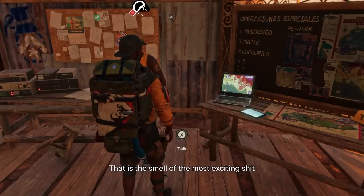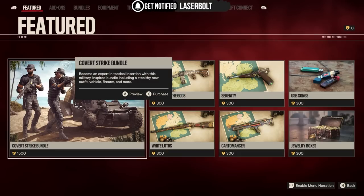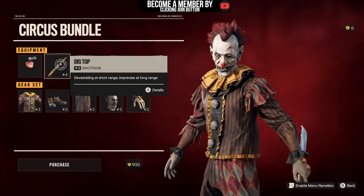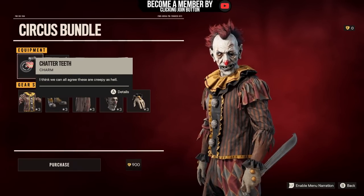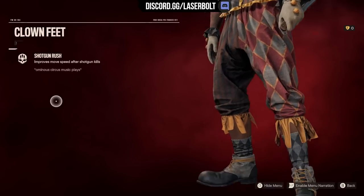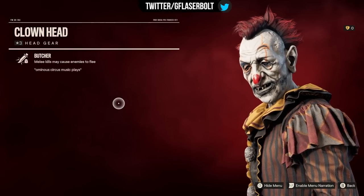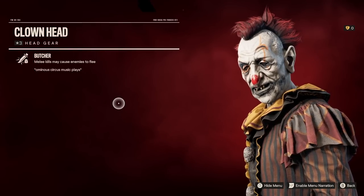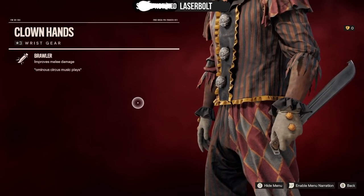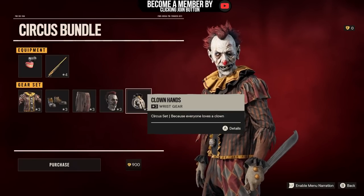Now let's take a look at what's available at the store, because the store also got reset. Let's go to bundles. We have the Circus bundle. In the Circus bundle, we got the Big Top — devastating at short range, increased range. The gear includes melee defense, improves move speed after shotgun kills, and improves shotgun ammo reserve. So this is mostly a shotgun build, which might tie in perfectly with my best shotgun video coming out this week. We also have melee kills may cause enemies to flee, and improves melee damage — so maybe you only need one swing instead of two. We'll have to test it out.